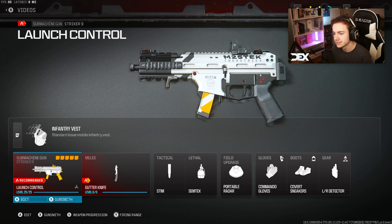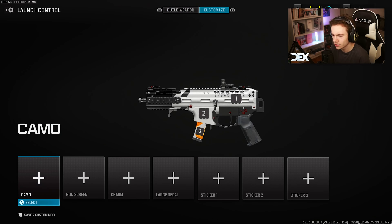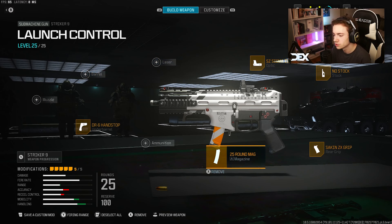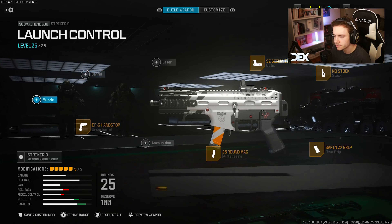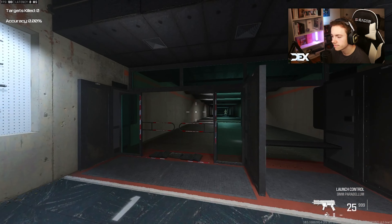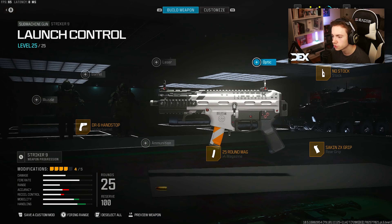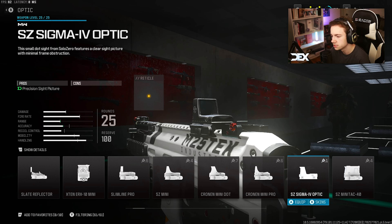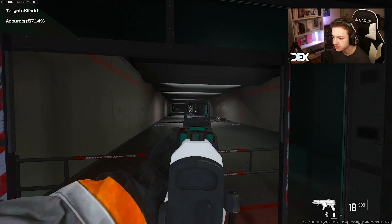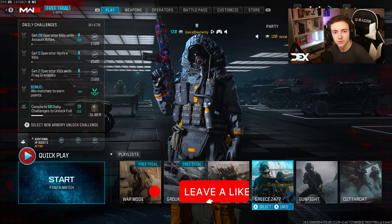Today we're on Modern Warfare 3. I made probably the tiniest SMG I possibly could with the Striker 9. I don't know why I chose the Striker 9, and I wonder if there's another gun I could use to make it smaller, but this is what we're running. We have no stock, the sack-and-grip for recoil control, the 25-round mag, and the DR6 hand stop. This is the shortest we can make it — all the other barrels make it longer. I put on the tiniest red dot sight in the game, which is the Sigma 4 optic. It's a pretty decent optic, except the recoil on this gun just sucks.